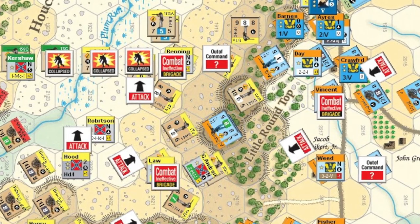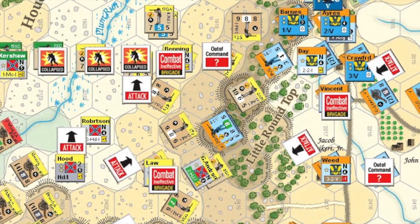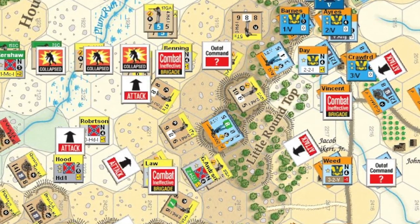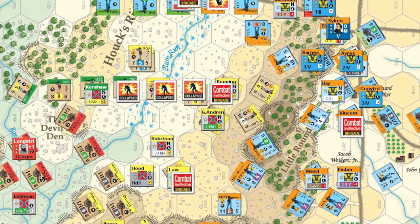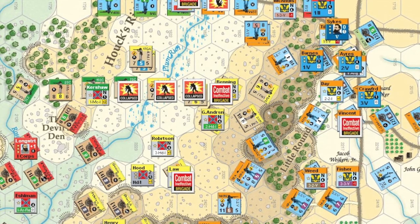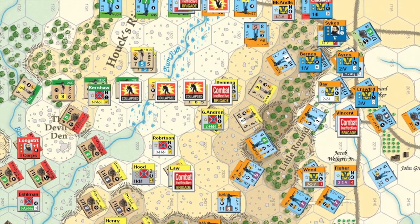Following a series of activations, the Union eventually manages to squeeze in on the Confederate flanks around Little Round Top, forcing several rebel units back down into the valley to the west and away from the heights. In particular, Fisher's men of the 335th — the orange and blue units with a purple dot — enter the battle and commence a strong drive up from the south, clearing the Confederate forces from around the base of Little Round Top. This effectively secures the area for the Union, and thus the scenario for the Union.